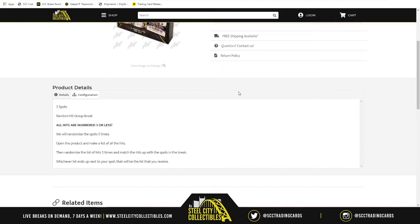We're going to take our 5 spots and randomize those 5 times. From there we'll open up the product and reveal each hit, making a list as we go. Once all hits have been revealed, we'll randomize that list of hits 5 times and match it up with our spots at the end of the break. Whichever hit is next to your spot is the hit you receive.